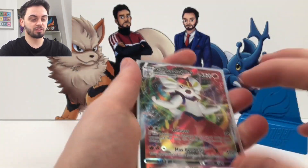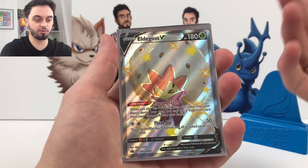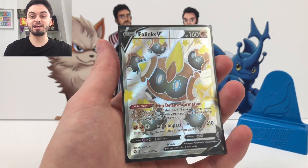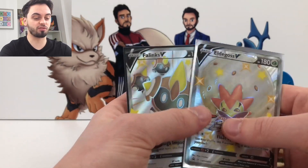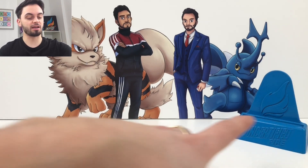So we've got Cinderace VMAX, Crobat V which is a great pull, an Eldegoss V from the tin, and a Shiny Falinks V. That's two full art shinies I've pulled already, and I've only opened 15 packs now — which is brilliant! We hope you enjoyed the video. Again, I'll remind you about the Shining Fates giveaway, because who doesn't want to win a Shining Fates tin, especially when they're this good. You guys take care, peace!